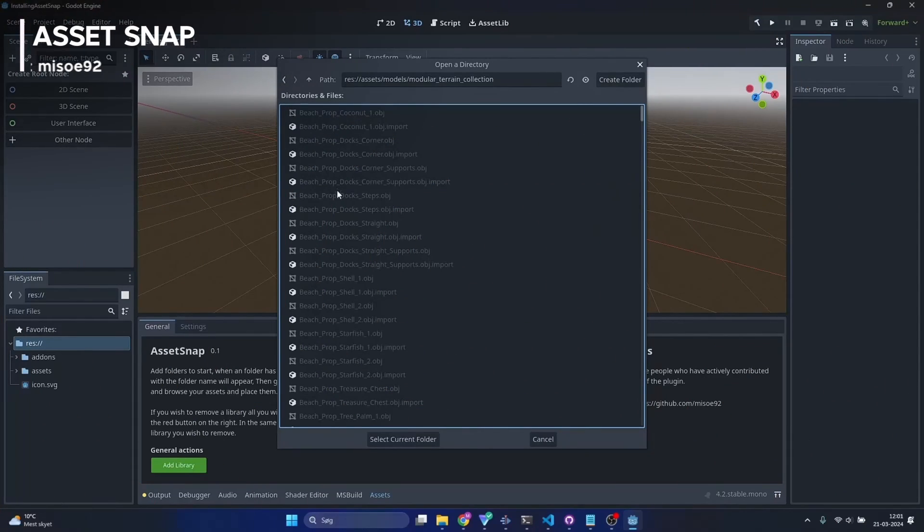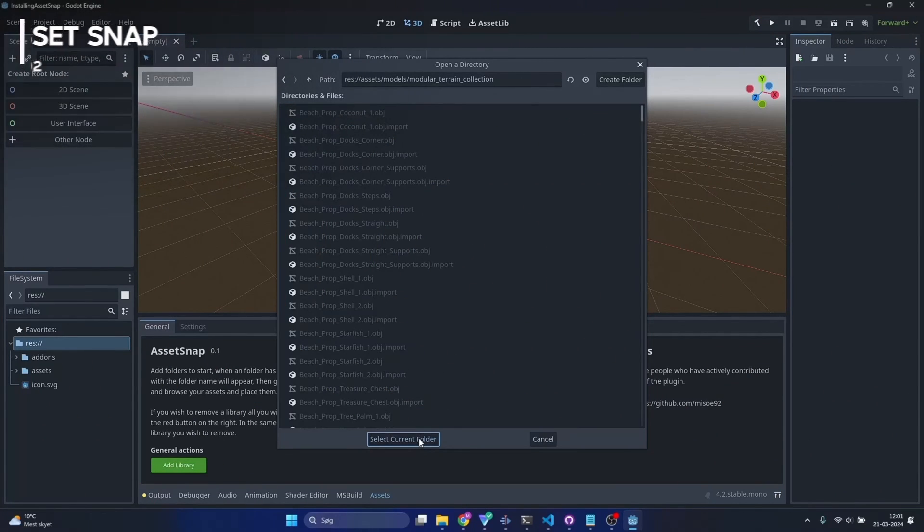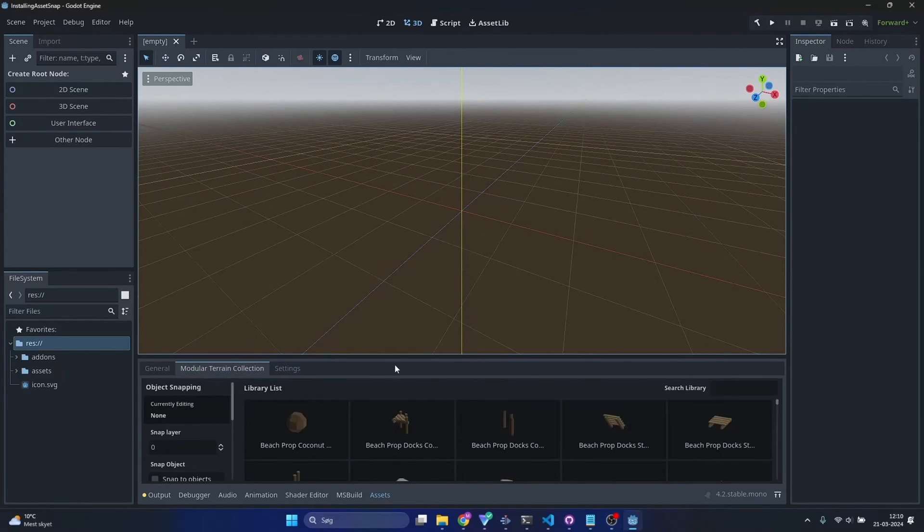3. Asset Snap is a recent add-on for the Godot engine that streamlines the use of assets and how you place them. By using the mono version of the engine, you can enjoy some of these current features,